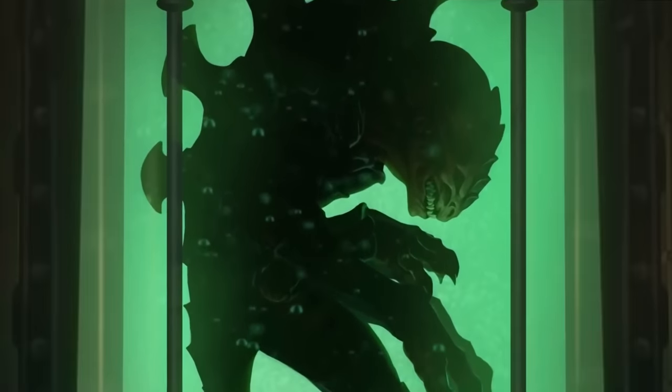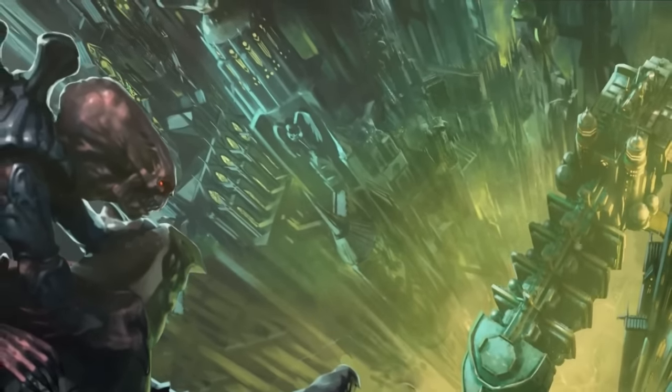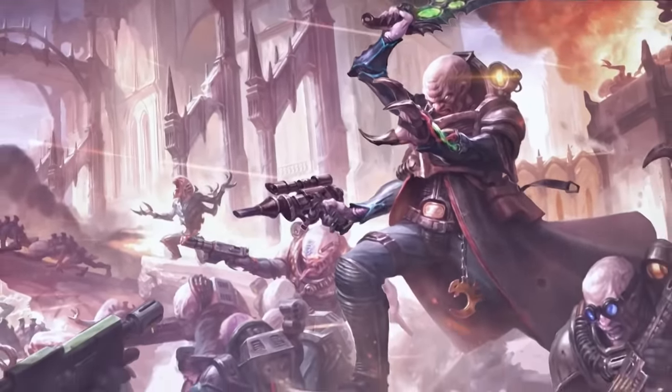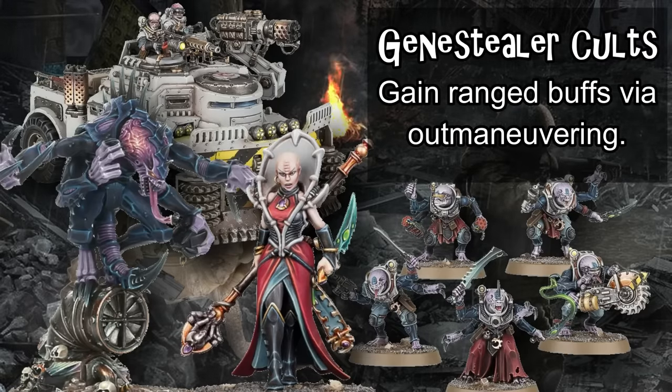Genestealer Cults are what happens before a Tyranid invasion gets to your planet — the disenfranchised workers of the Imperium, rising up to seize the means of production. Some of them have three arms and may look a little bit like Klingons, but definitely don't worry about that. They have a unique deployment style that lets them reserve large parts of their army or deploy reactively after their opponent's first movement phase, making them extremely difficult to plan against. They deploy large quantities of mediocre light infantry that can catch their opponent off guard with overwhelming strikes out of reserve, supported by character buffs, unique crossfire and expose mechanics that grant enormous buffs to their small arms fire, and special upgrades called Proficient Plans.